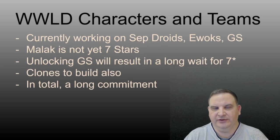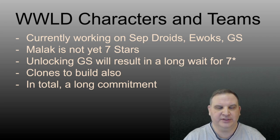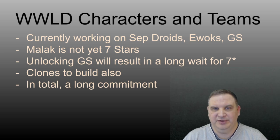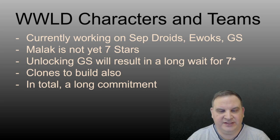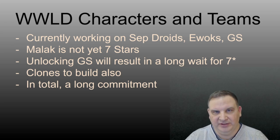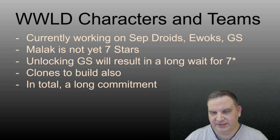What would I do with characters and teams? I know he's currently working on the Separatist droids and the Ewoks to get his C-3PO, with the intent of getting General Skywalker. However, looking into his account, his Malak is still not at seven stars, which means he's still using Guild Event tokens to buy up that Malak. He certainly doesn't have enough saved to also get General Skywalker to seven stars. If you're building General Skywalker, you also have to build the Clones — so we're talking 10 to 11 characters, including C-3PO.